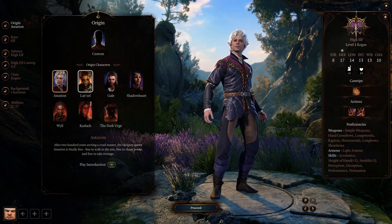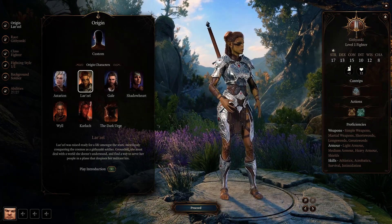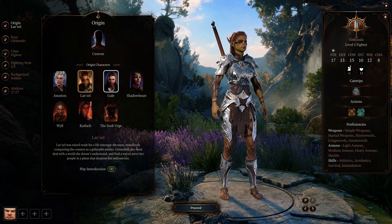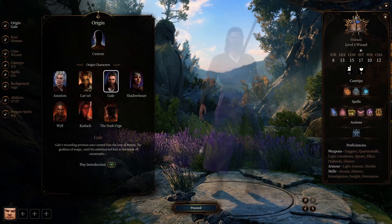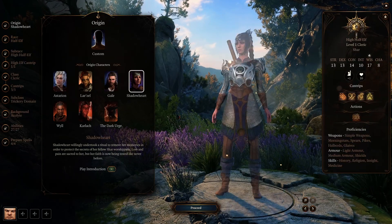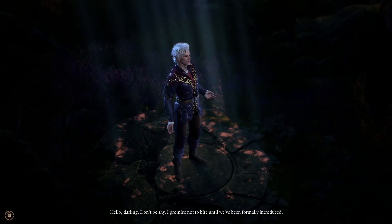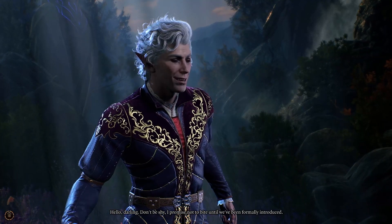There are seven origin characters to choose from as you start a new game. They will come with their own class, but you can select their subclass, and as they level up within the game, you can choose certain spells and skills for them. While starting out as an origin character, you will get a special introduction at the beginning of the game that will showcase that character's backstory prior to the shipwrecking.